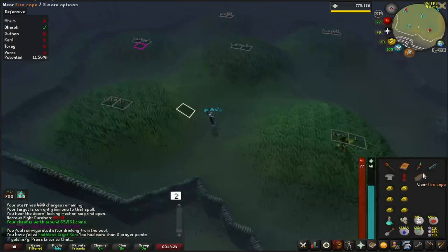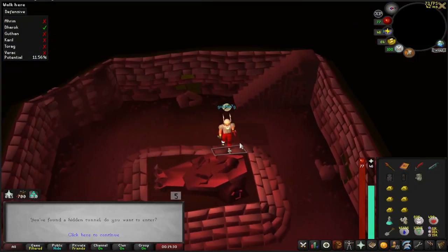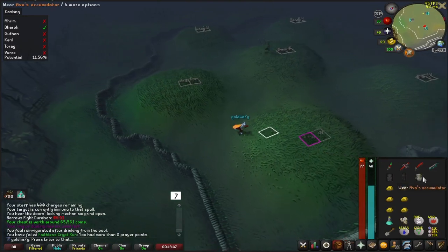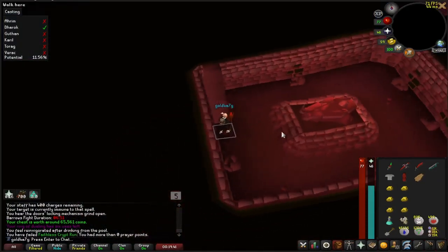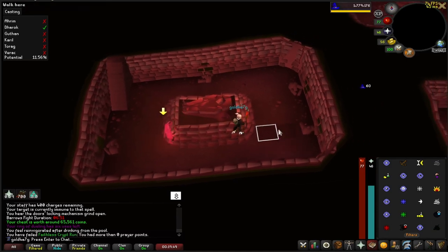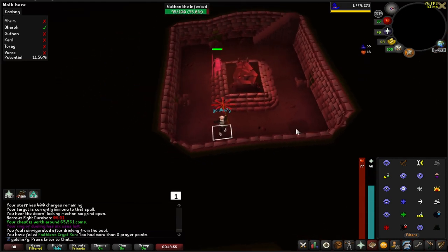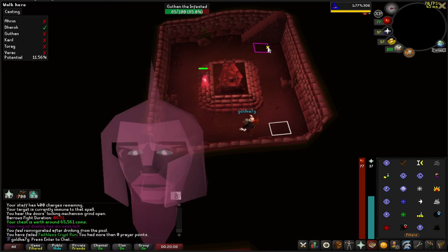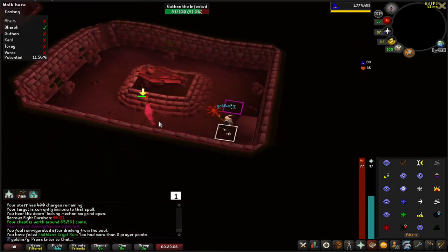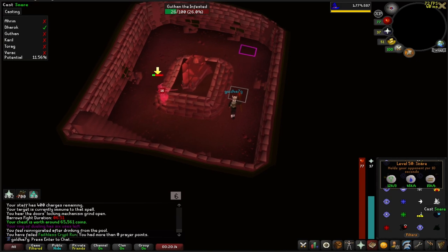Next up, I believe we're doing Karil's. Put on my melee gear and the Dragon Dagger in order to get ready for the spec weapon. They're in the crypt, so don't have to worry about that. Going over to Guthan's. The kill order doesn't honestly matter — the one I listed was just most preferential if you're worried about supplies or taking damage. I kind of like to start on the edges rather than in the center of the coffin. I don't know if it actually helps, but it seems like it does. There's the prayer drain — just run around the room like this.